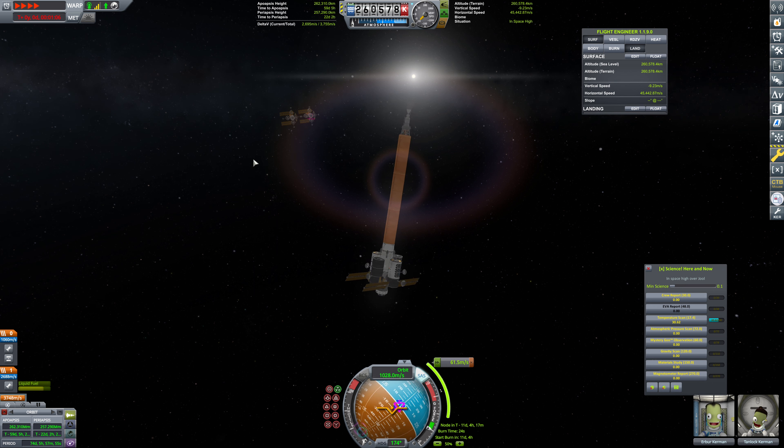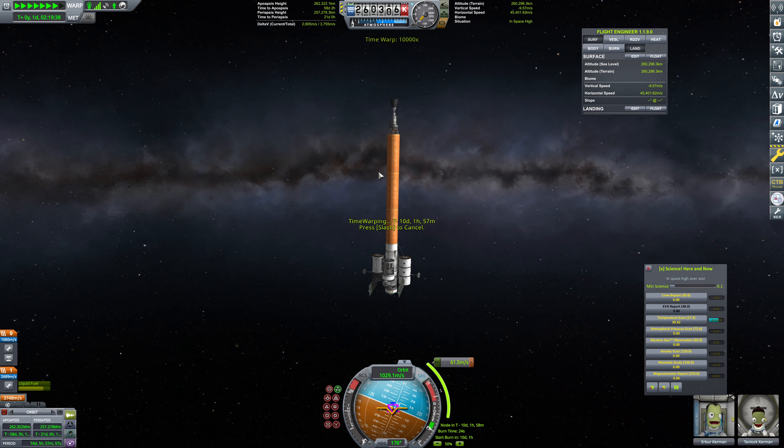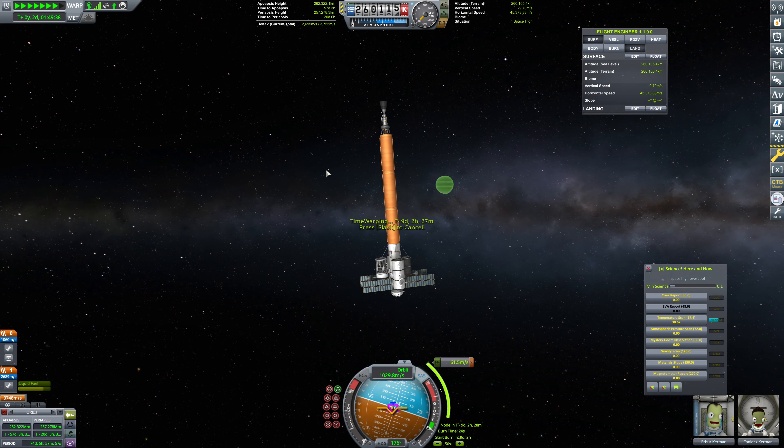Not seeing any cracky issues there. Let's just make our way on towards this. Fantastic. So we're going to head into Vol, and we'll get Tylo later on — we just need a little more Delta V. We burned too much correcting the orbit, which, by the way, is in an orbit now. I don't think I mentioned that, but I put it in the description of the last video.